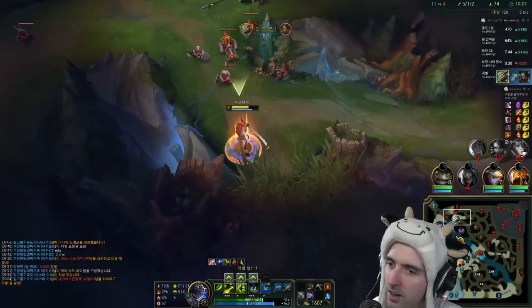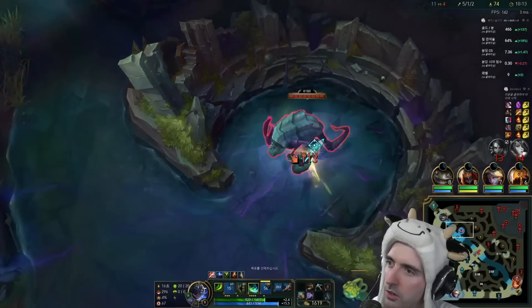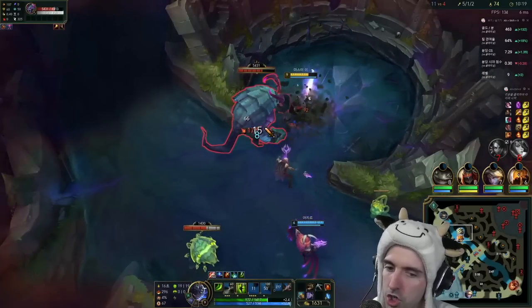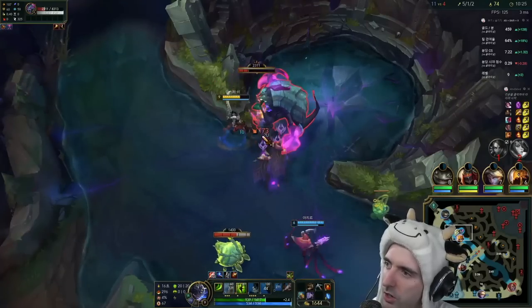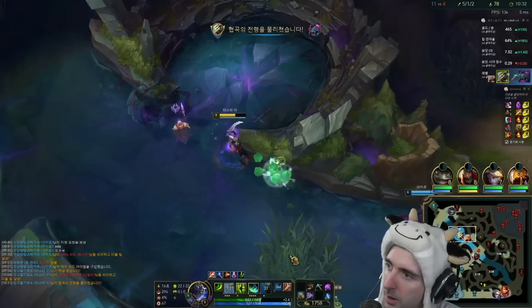Look at that attack range — isn't that crazy? I was almost out of tower range when I went for her there. You can use Alpha Strike to appear behind the Rift Herald instead of being in front and moving after it. There is just so much potential with the new plays. But that's also what's going to make Master Yi kind of overpowered. You've got to accept it for what it is — he's a little bit OP.